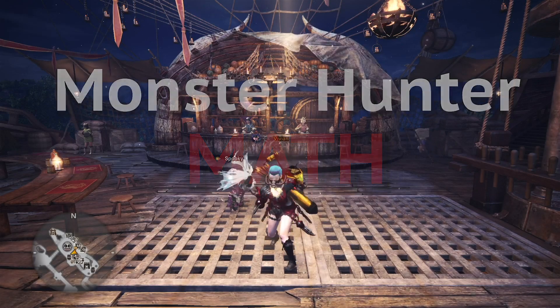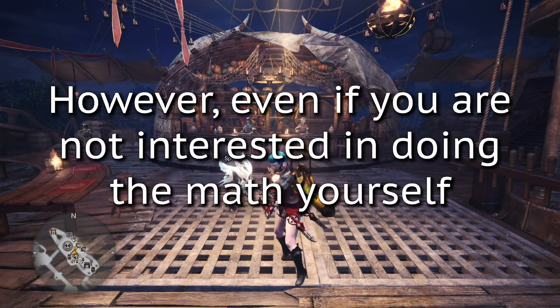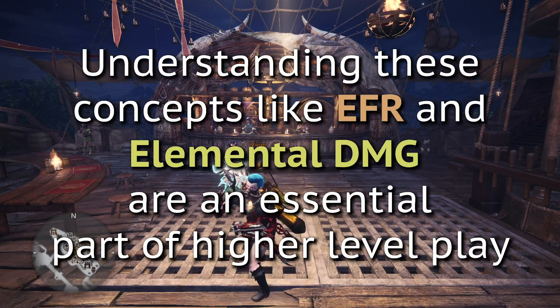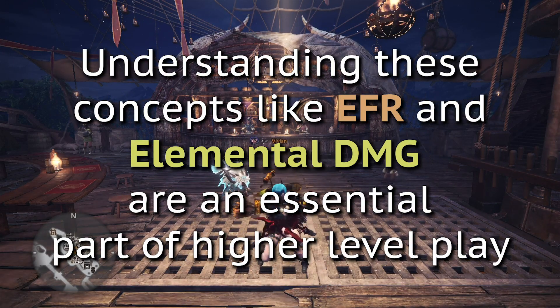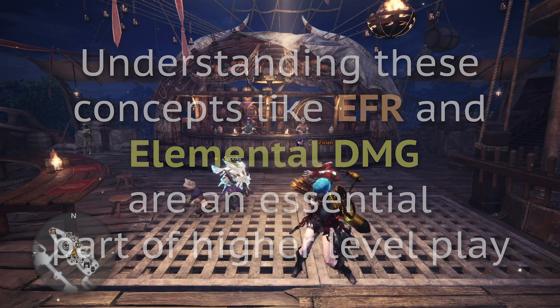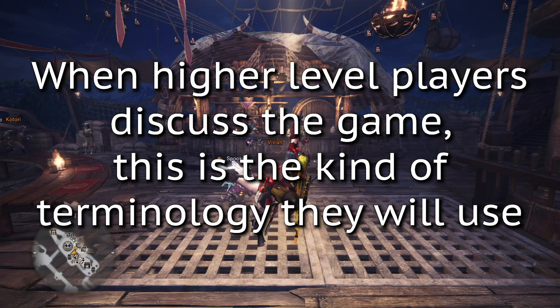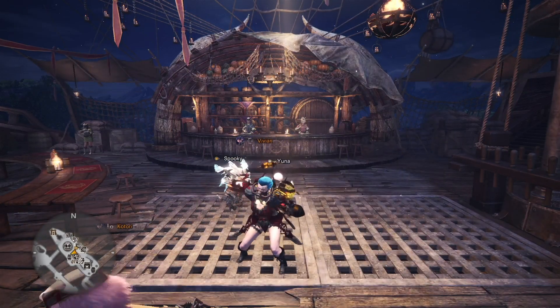Quick disclaimer: in these videos I will explain a lot about math and calculations. However, even if you aren't interested in being able to do the math yourself, being familiar with these different concepts like EFR, elemental damage, hit zone values, and motion values are an essential aspect of higher level play in Monster Hunter World. When higher level players discuss the game, this is the kind of terminology they will be using and it's very helpful to understand what they mean.